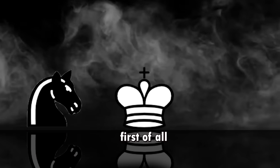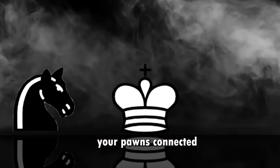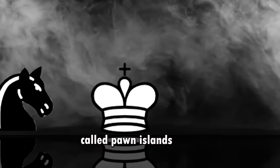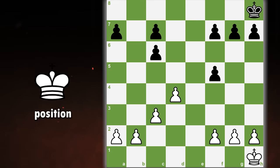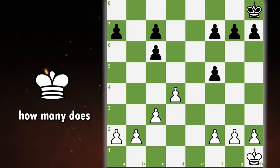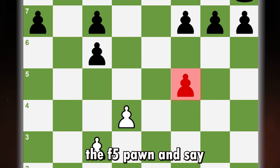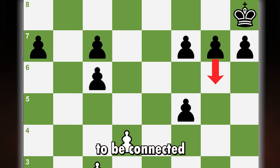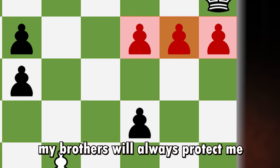How can you always achieve this? First of all, to have connected passed pawns, you need to have your pawns connected in the first place. There is this thing called pawn islands — basically it's when pawns are by themselves. In this imaginary position, white has two pawn islands. How many does black have? Black has three pawn islands. You might look at the f5 pawn and say this guy is all alone too — yes, but he has the potential to be connected with the three pawns behind him.